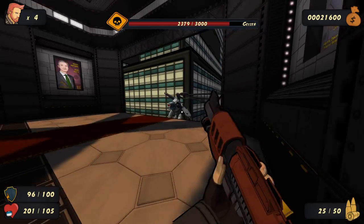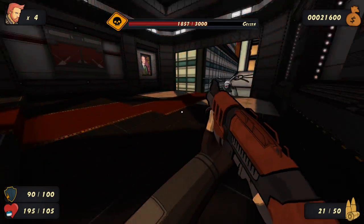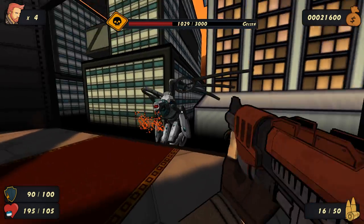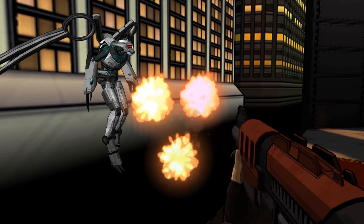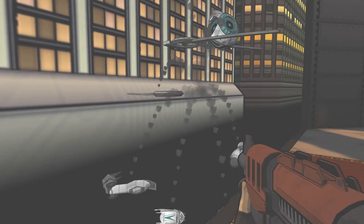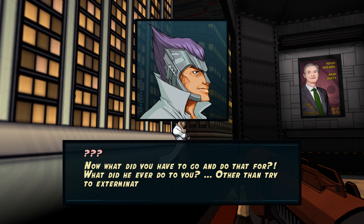And here we have our final boss. The purple ones home in and I have no idea how to dodge them. Some of them you can crouch under — I haven't quite got the hang of it. I hate the purple ones, they're the worst. The main bad guy — I like that little cyberpunk helmet he's got.